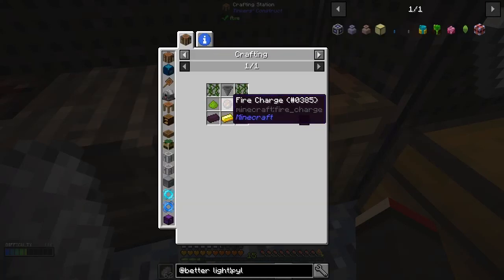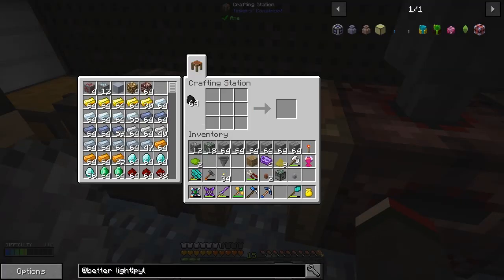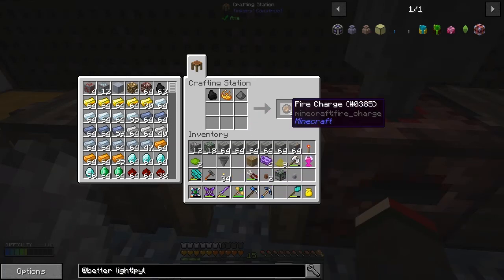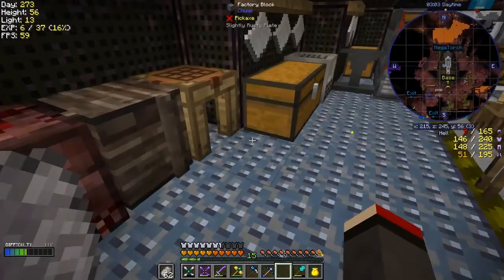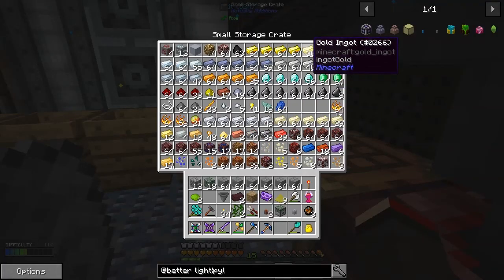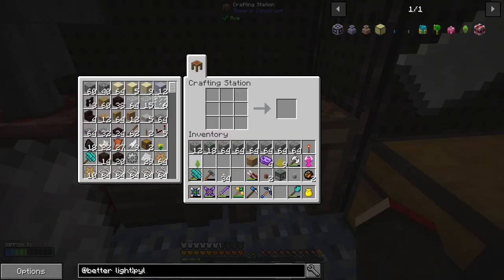For the fire charge we need coal, gunpowder and blaze powder — no big deal. I've been sieving for gunpowder and blaze powder. We also need two nether bricks and two vines — good thing I made those last episode. I should have everything now. Let's shift-click it into place and we get our XP pylon!